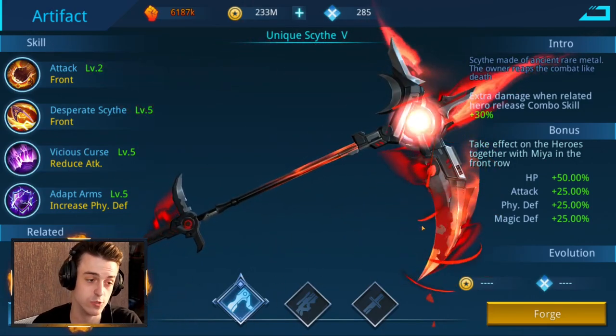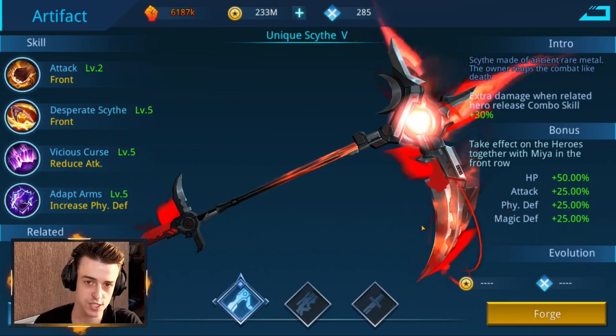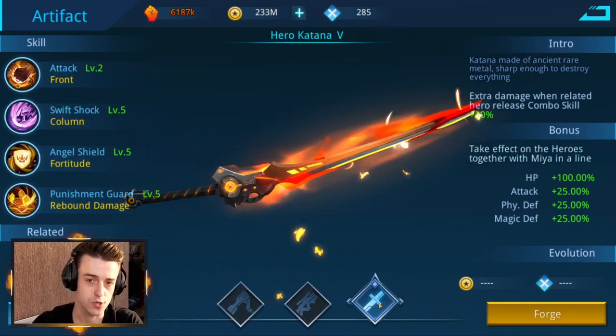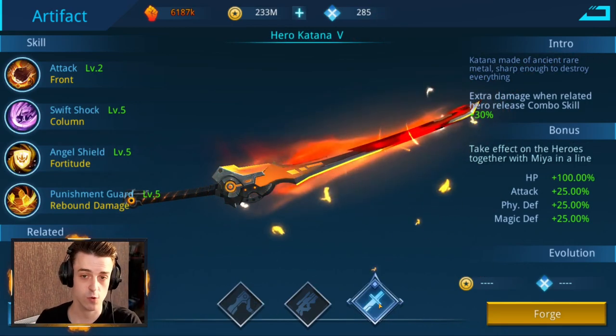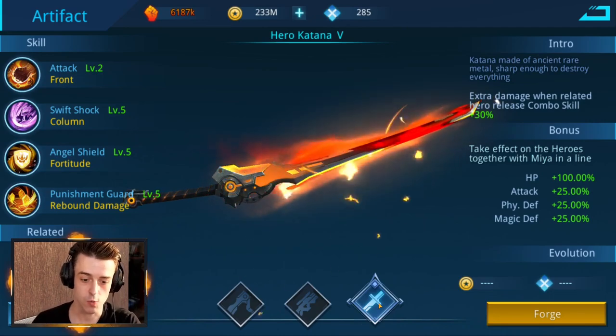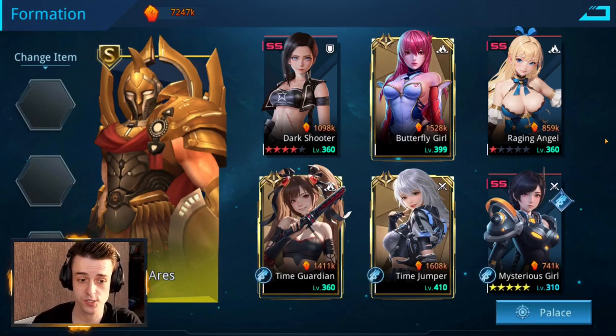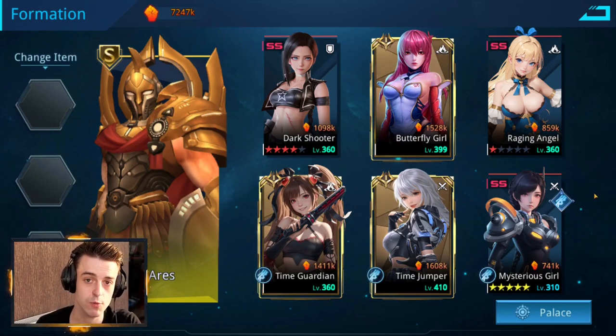The main thing is the weapon will change where you position Maya on the lineup. For the scythe, put her on the front line and she will buff front line heroes. With the katana, put her on either the front or back line and the hero in front or behind her gets bonuses. With the blitz sniper, put her on the back line and she will buff back line heroes. Your team is split into two rows — three on the front line, three on the back line — and front line heroes are always priority targets for enemy attacks. Heroes attack opponents in the same column, unless stated otherwise.